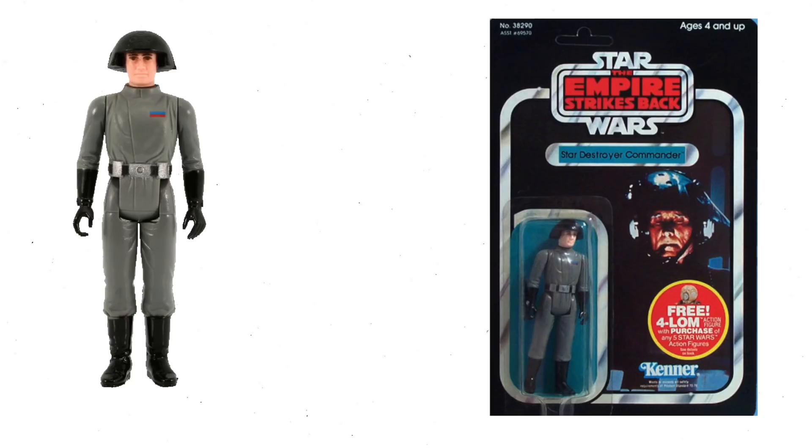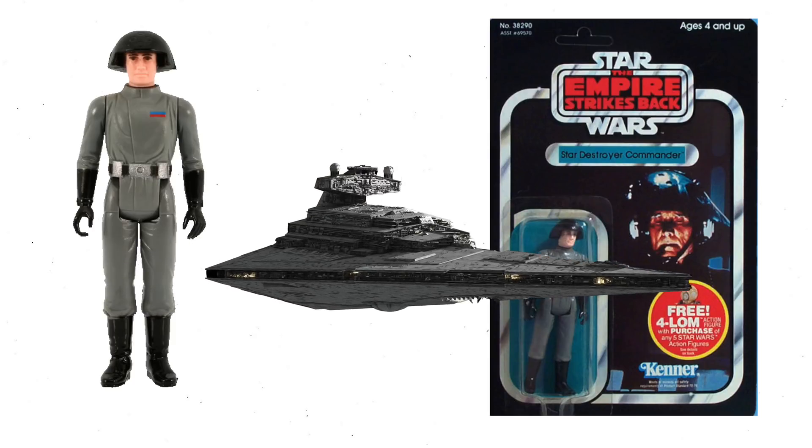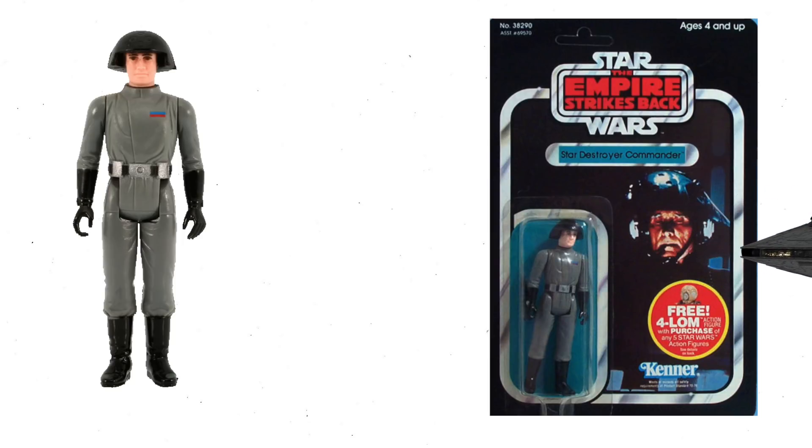In 1980, when the Death Squad Commander crossed over to the Empire Strikes Back line, he got an all-new name — the Death Squad Commander became Star Destroyer Commander. There's no official reason for this name change; however, most experts believe the name 'Death Squad' was a little too dark for a children's toy line. I myself can't 100% agree with this — I mean, after all, this was a toy line that had names like 'Death Star' and even 'Star Destroyer,' which are kind of dark names.